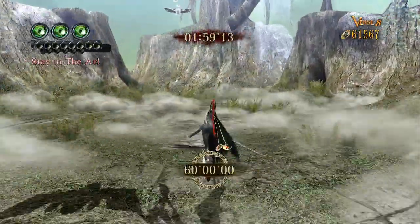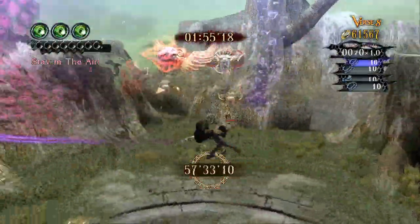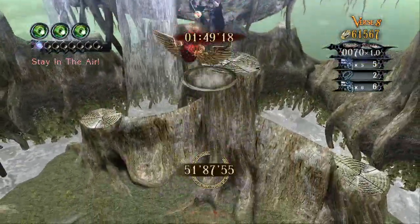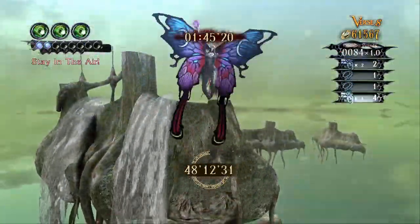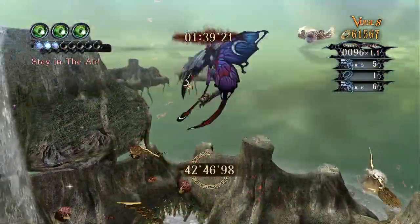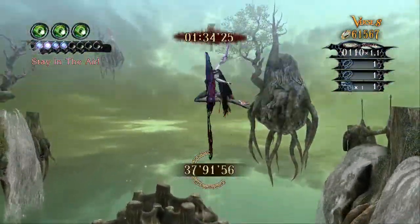So this challenge is the next in the sequence where the objective is to stay in the air as long as possible. But by this point we actually have the Ksheldra whip, which makes it incredibly easy. It has this really simple basic attack where if you just hold the Y button, it whips out, grabs hold of something and draws it close to you — which means you can pretty much infinitely maintain height, provided there are infinite targets, which there are in this challenge.